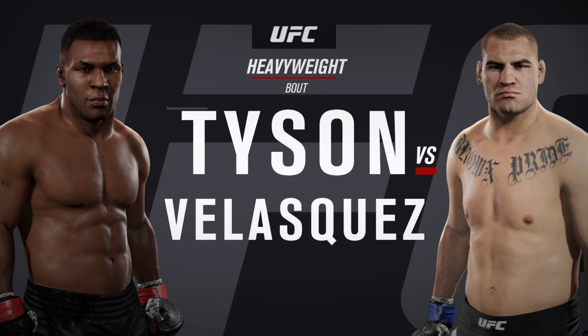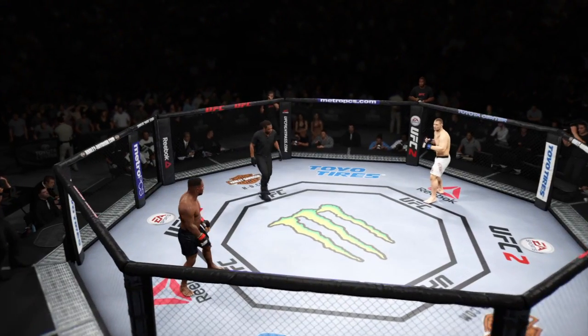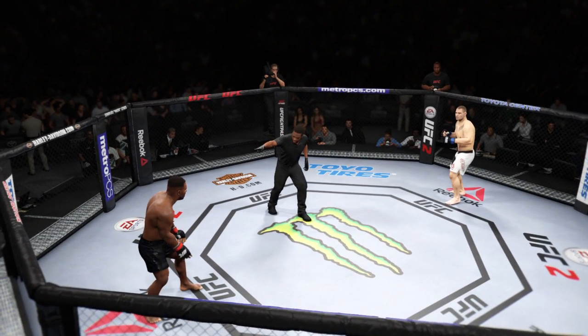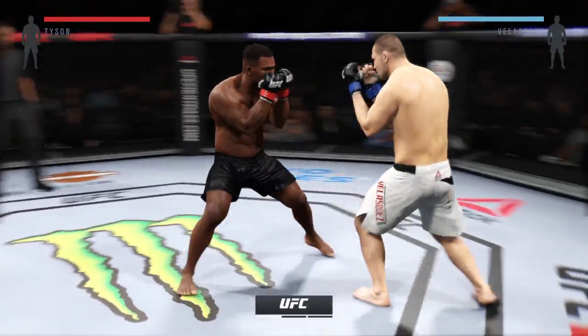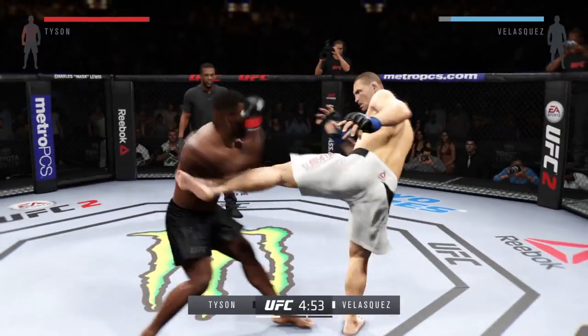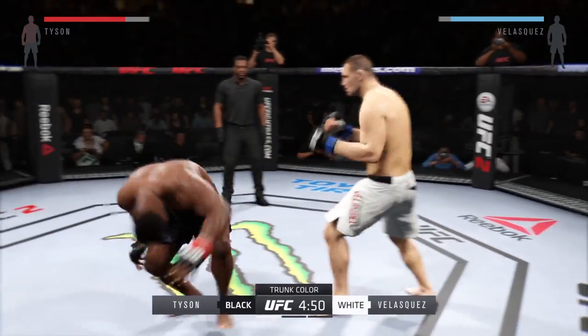And heavyweight king, Cain Velasquez. Our tale of the tape. Mike Tyson, ready to fight. Cain Velasquez, ready. Here we go. Fight scheduled for three five-minute rounds. White trunks for Velasquez, black trunks for Tyson.